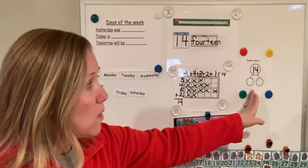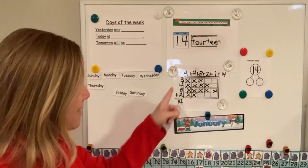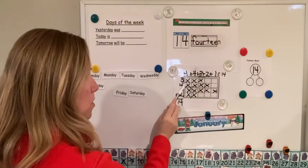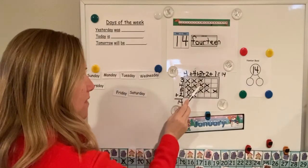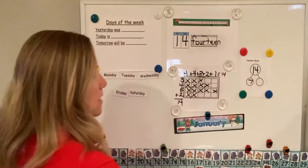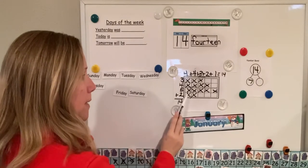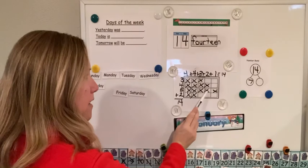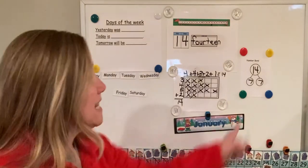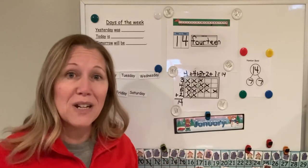Now we need to come up with two numbers for our number bond of 14. Let's look here — let's count how many are in these top two rows: one, two, three, four, five, six, seven. There are seven in the top two rows, so I'm going to put seven here. Then let's count how many are in the bottom two: one, two, three, four, five, six, seven. So I'm going to put another seven here. Look — seven plus seven equals 14. So seven and seven is a number bond of 14. See you later friends!